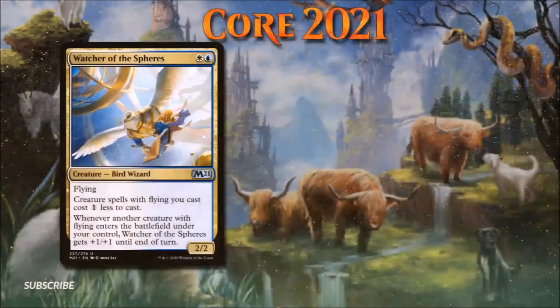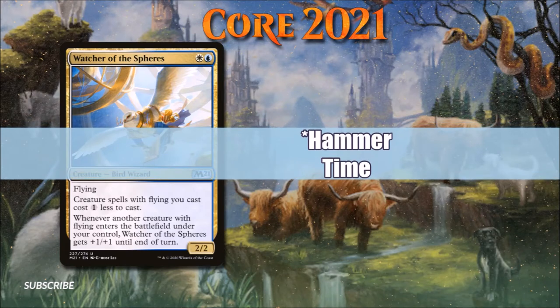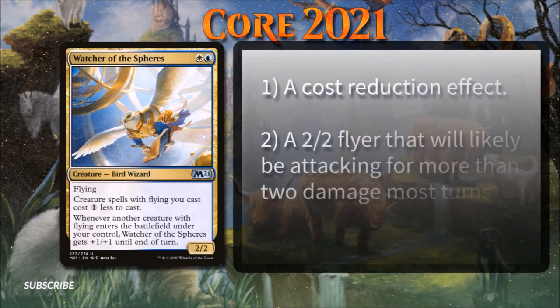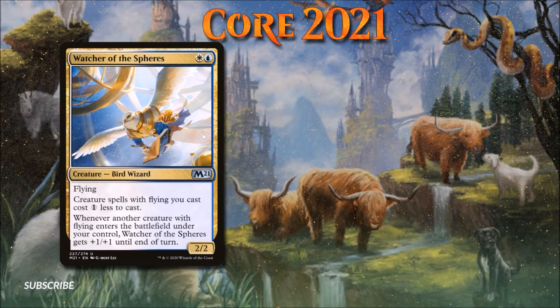Number 5: Watcher of the Spheres. This card's design is about as subtle as a steel hammer, and it can hit about as hard as one too. Watcher of the Spheres is clearly made specifically for blue-white flying decks and bird tribal strategies, and this fairly narrow focus is what kept it this low on the list. Even still, this bird is quite the powerful addition to these archetypes, especially given its low mana cost. For only 2 mana, you get a cost reduction effect and a 2/2 flyer that will likely be attacking for more than 2 damage most turns — and it's only an uncommon. Watcher of the Spheres likely won't go into a very high number of Oathbreaker lists, but it will be an absolute powerhouse in the decks that want it.